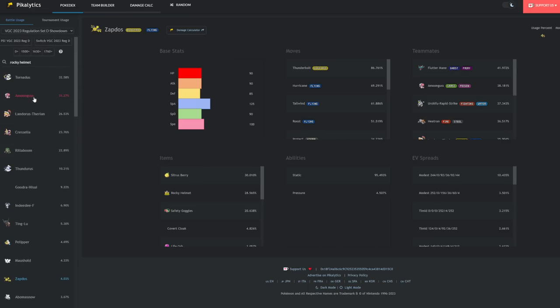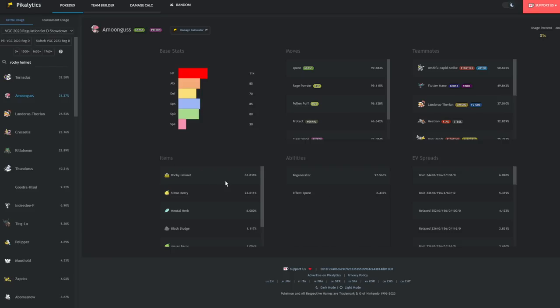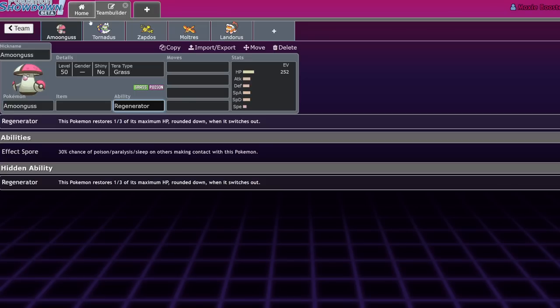While you will have to eat that initial Sword of Ruin Ice Spinner and go down to, say, 23% on the best roll, you switch out and switch back in and get that 33% regeneration, meaning instead of 23% health you're now at 56%. That's pretty big. You're going to be able to take a few hits and get a lot of value out of Rocky Helmet Amoongus. Rocky Helmet Amoongus usage is above Sitrus Berry at 63% — it's very effective at what it does.